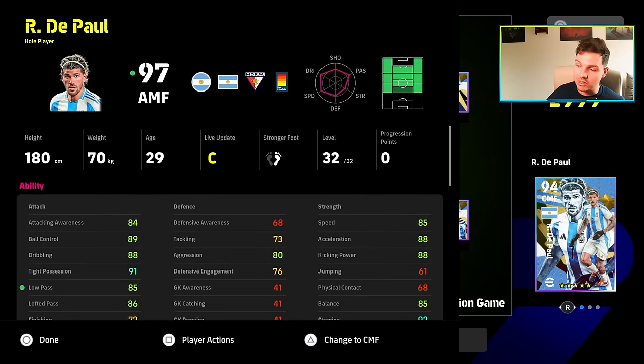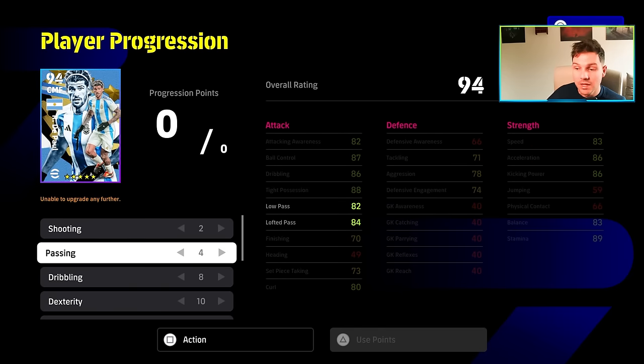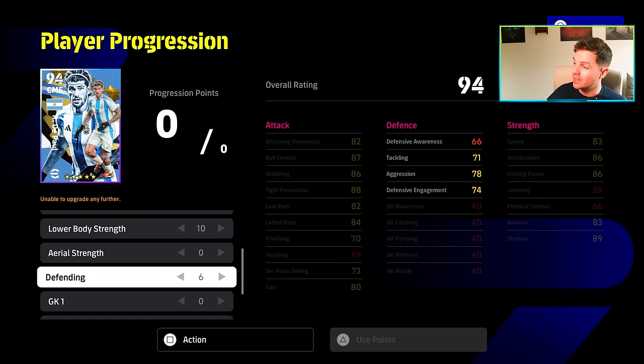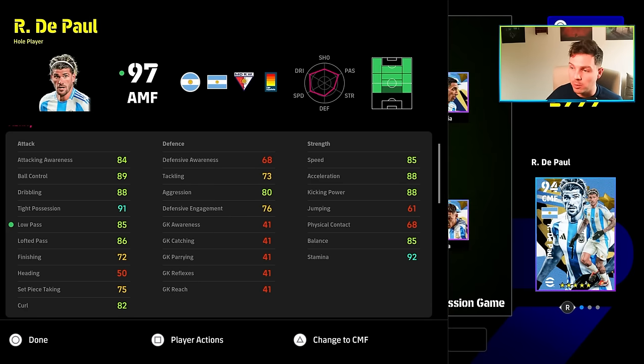DePaul is definitely kind of a hidden gem — I don't see a lot of people using him. He's got his new hairstyle with the hairband in as well. Speed, acceleration, kick and power, 85 balance — very solid card, 91 tight possession. The build we've gone for is 2-4-8-10-10-0-6 into defending. The trick with any attacking midfielder that can get 80 aggression is that it's game-changing if you want to win the ball back and super press your opponents. Very good tight possession and low pass — everything over 85 is a must on this card.